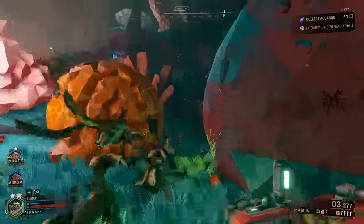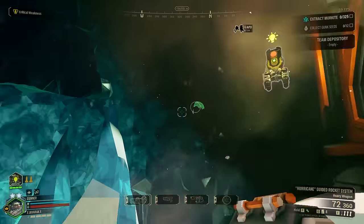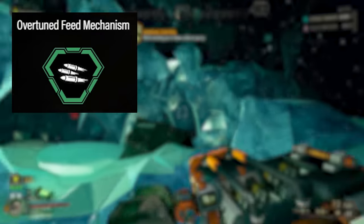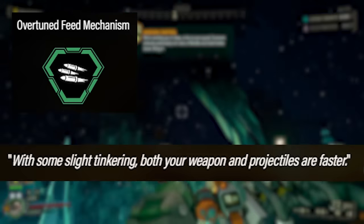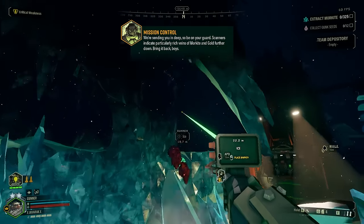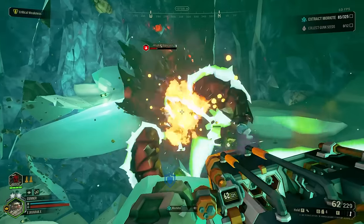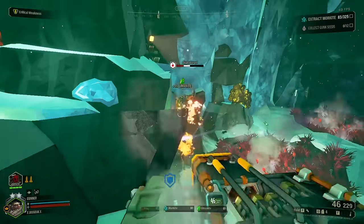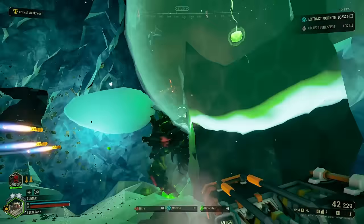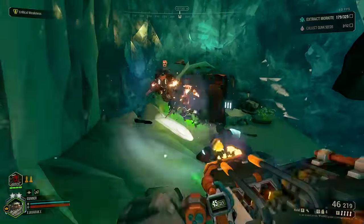We'll go through each overclock and talk about what they do and how you can utilize them to their full effectiveness. Starting with the clean overclocks, the first is Overtuned Feed Mechanism. The description reads: 'With some slight tinkering, both your weapon and projectiles are faster.' It gives you plus one to your rate of fire and increases projectile velocity by 20%. This is a safe, performance-enhancing overclock that simply gives you better damage output by shooting faster and having rockets hit targets faster.